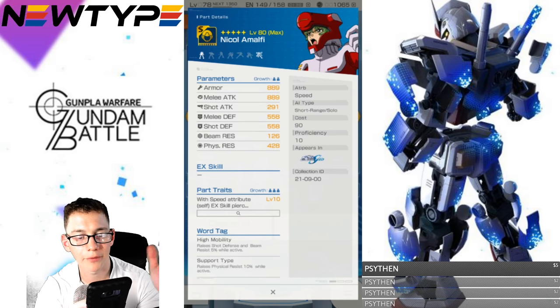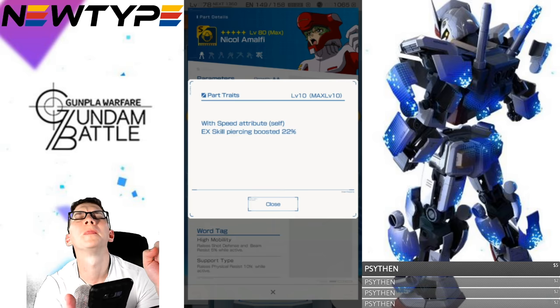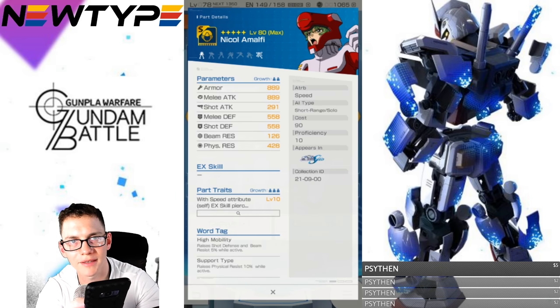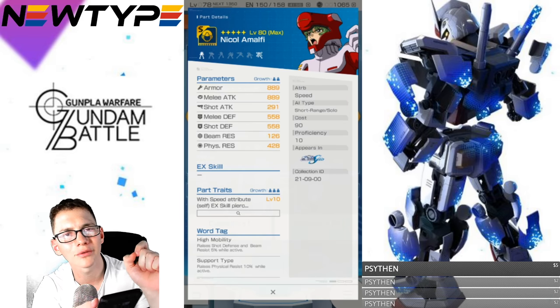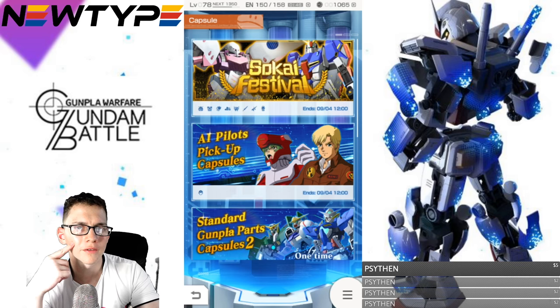Now we have Nicole from the Gundam Seed era — obviously the pilot of the Blitz. Looking really good. Support type, which is good. Attribute: speed. Parts trait with speed attribute: EX skill piercing boosted 20%. I would really like to have that trait on something that doesn't have much piercing but has super high power — like an A in power but a D in piercing. Put that on and you're doing decent piercing damage on top of immense power. This is definitely a really good pilot.